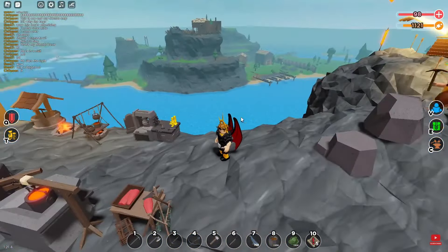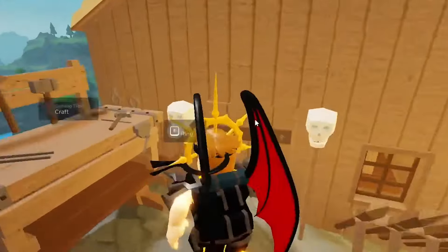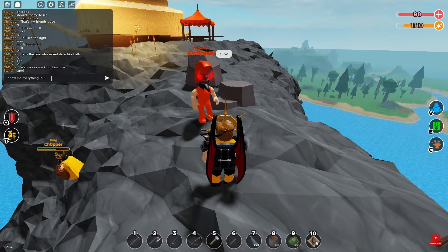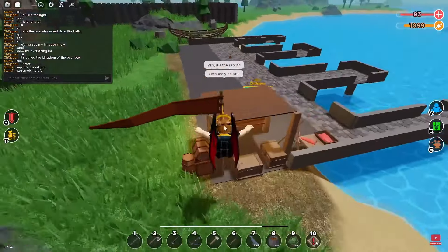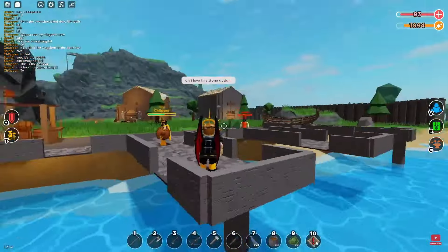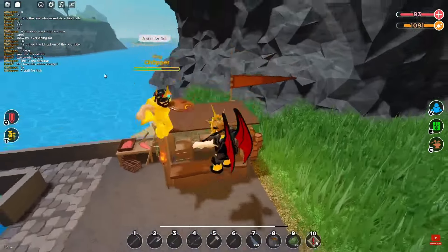Here are the crafting stations and this building — lots of bells. Let's go to Kiwi's kingdom now, called the Kingdom of the Bear. There's a little harbour built with stone, nice. Love this little fish stall. Here's a church, here's a bar — love this.